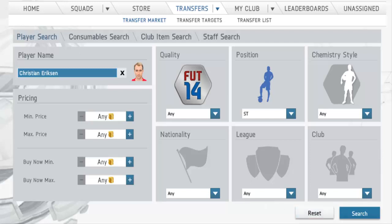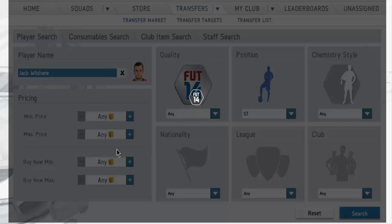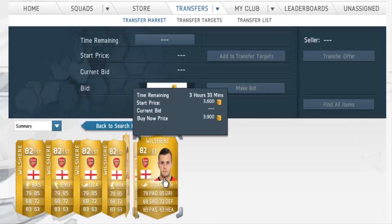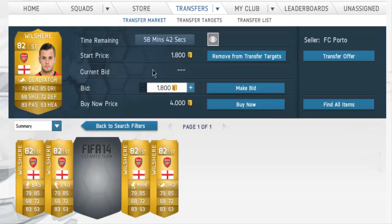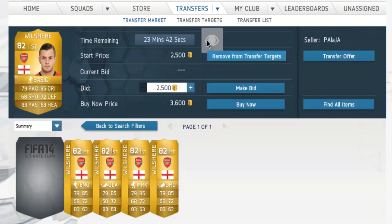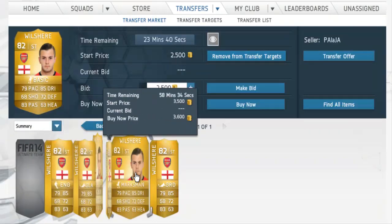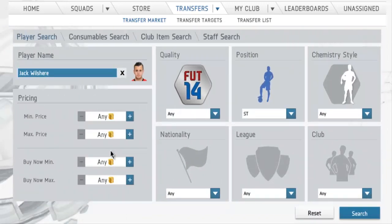Let's try this with Jack Wilshere. Is there any of him in a Striker position? There are only five cards, and as you can see the cheapest is 3.6k. You can add this to your transfer list, pick one up for under 2k, and make a nice 2k profit. You can add that to your transfer list and make a nice 1k profit right there.